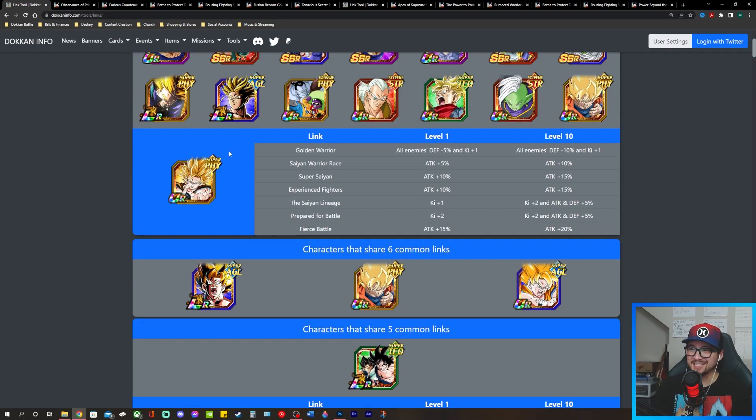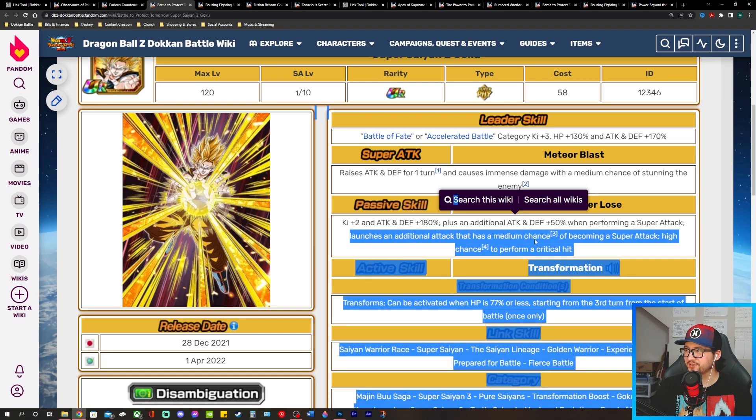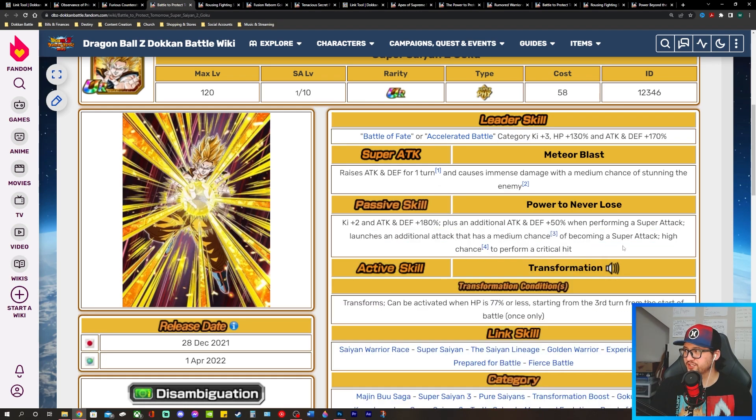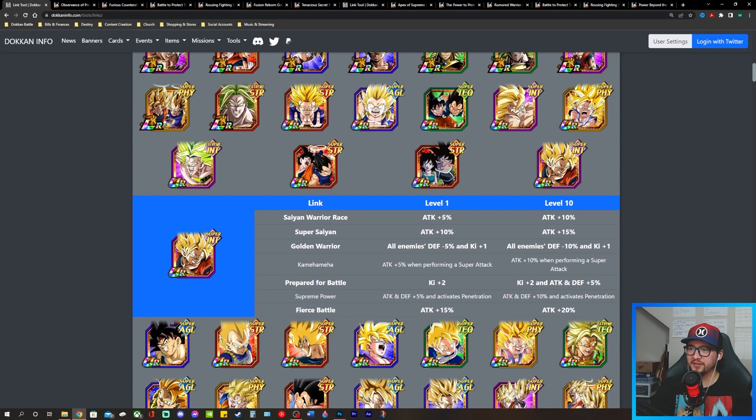So this is pretty much all Attack, and it's going to make this Super Saiyan 2 Goku look really good when he's attacking. This guy launches an additional attack with a medium chance of becoming a Super Attack and a high chance to perform a critical hit. Getting all those Attack buffs from the LR TEQ Gogeta is going to make this guy look like an absolute monster.